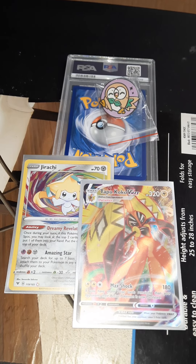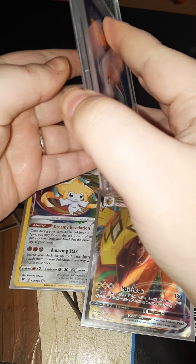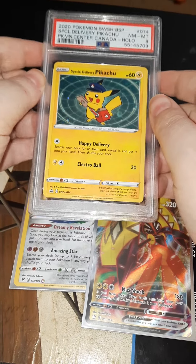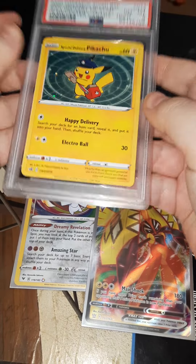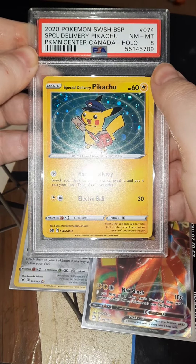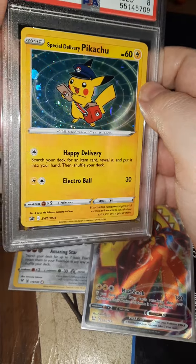No matter what, I already won because I ended up getting this graded card. Yes! I actually missed out on this Special Delivery Pikachu, so I am so excited! I now officially have it. It's not going in my binder because it's already been graded — it's graded Halo 8. This is actually Canadian. Cool — I didn't see that, but that's so cool.